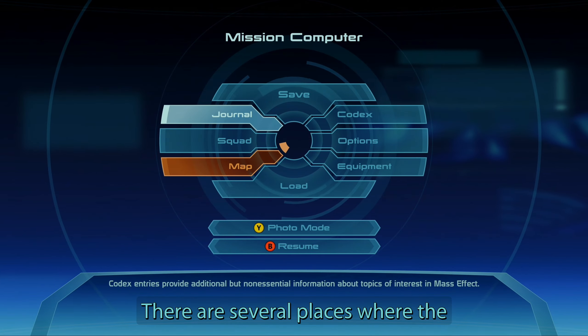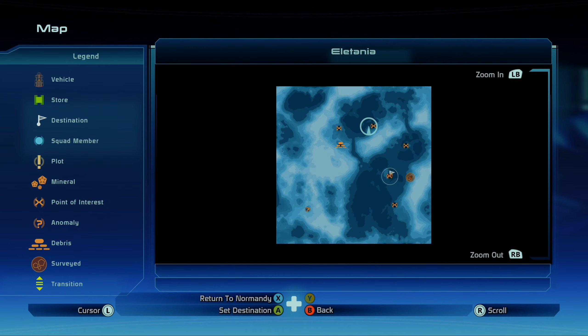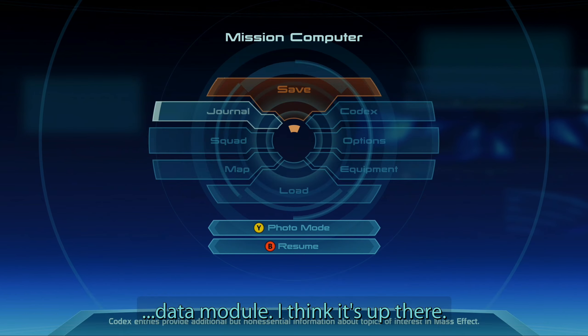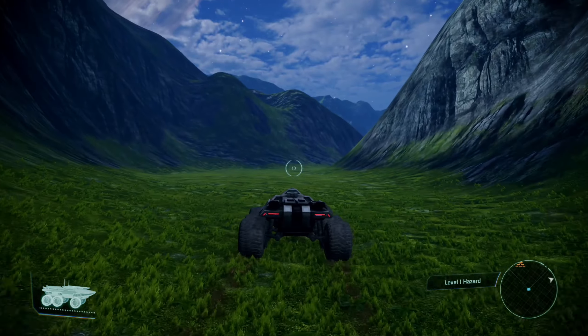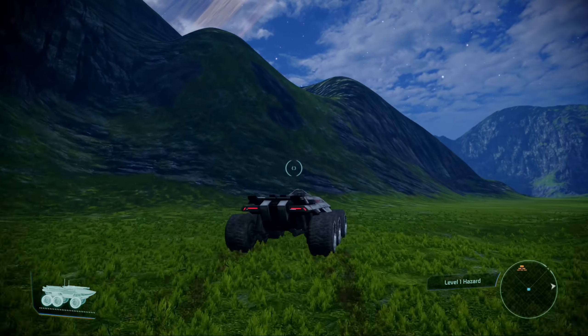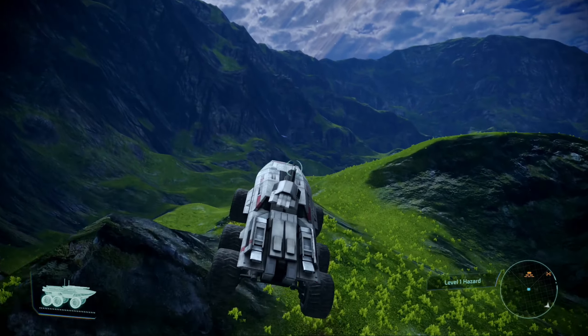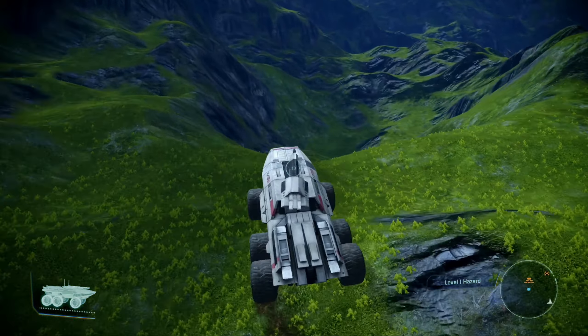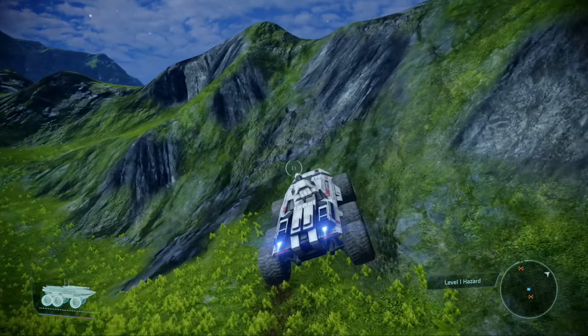There are several places where the monkeys are holed up — there, there, there, and there. It's up to us to find which one has the actual data module. I noticed I'm close to something over here that I can salvage. There's a different crashed probe — this one we can salvage ourselves. That gives us a little bit of XP.